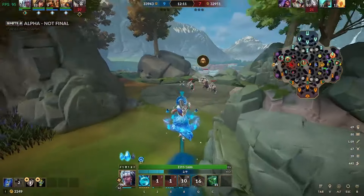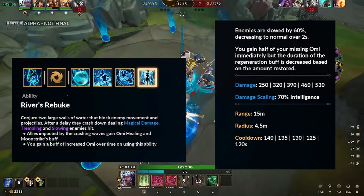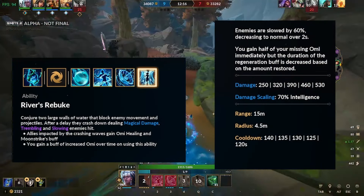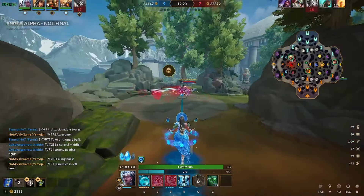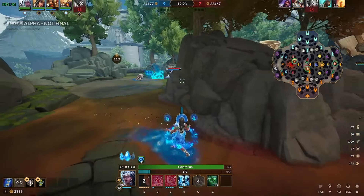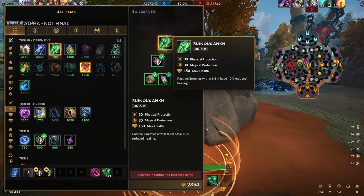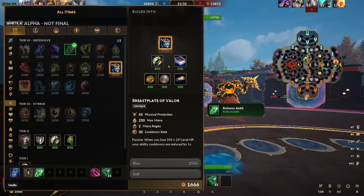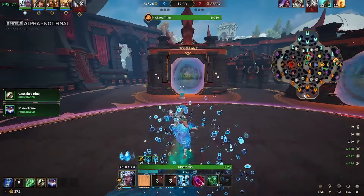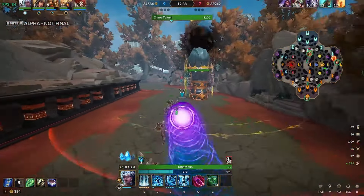Yemoja's ultimate, River's Rebuke, summons two large walls of water that block enemy movement and projectiles. After a delay, they crash down, slowing enemies by 60% and trembling them. Allies hit by the waves receive healing as if Yemoja basic attacked them, and receive the Moonstrike buff. You gain half of your missing Omi instantly, and you gain a regeneration buff. However, this buff is decreased based on how much you restore. The wording in the ability is kind of strange and I don't fully understand it, but I think it depends on how much Omi you restore from casting the ultimate, not from the buff applied to you.